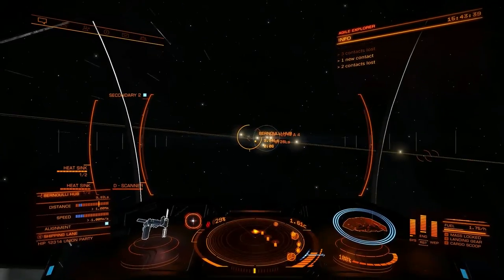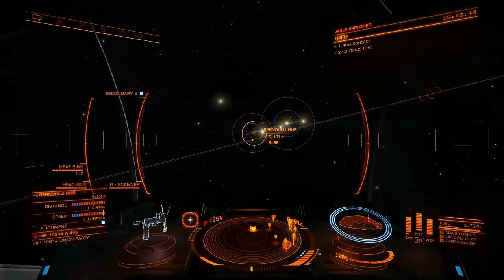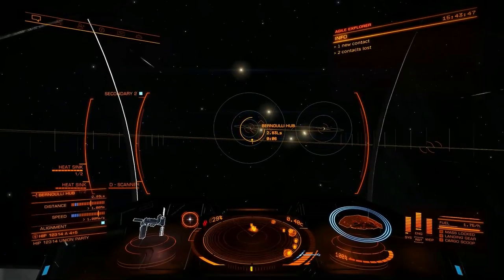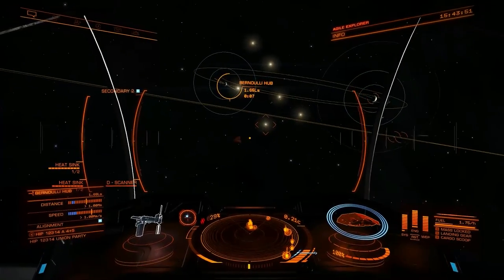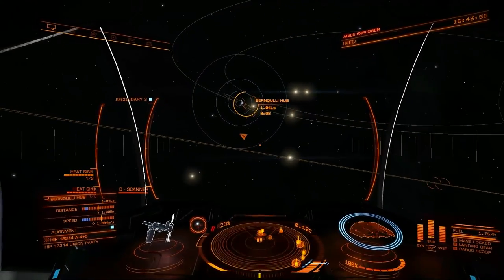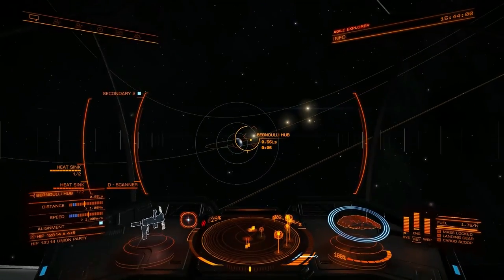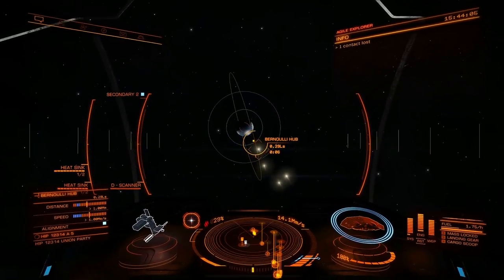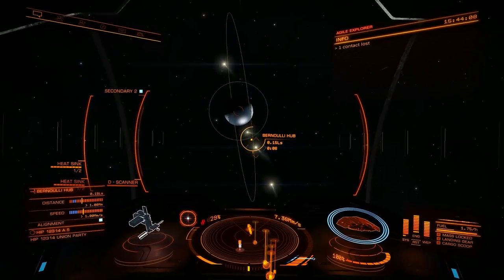For a default outpost such as this, where you have to be within one megameter and going slower than one megameter per second, you want to hold at 75% velocity, preferably keeping any celestial bodies out of your way, until you get to 0.1 light seconds. Then go to full throttle, then wait for four seconds remaining, then go to zero throttle. So here's what that looks like.